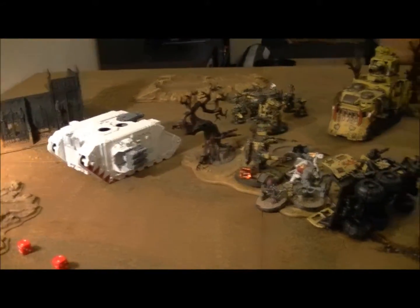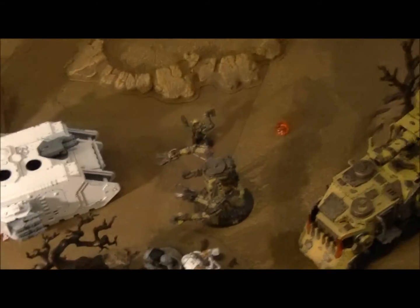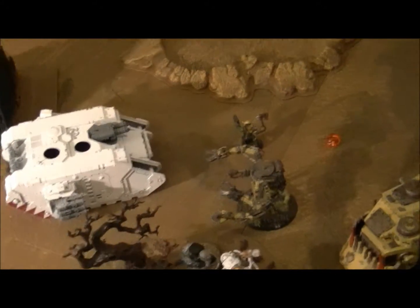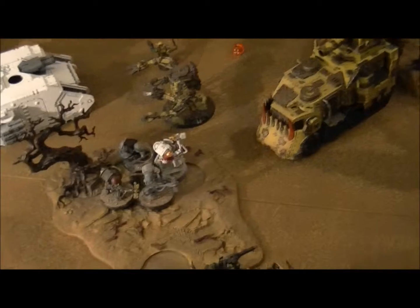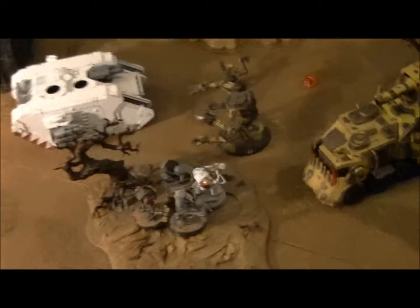Bottom of turn 5. He moved up his Land Raider, fired at my boys, and I went to ground gaining a 4+ cover save due to the Custom Force Field. He killed all but one boy who made his Leadership, so he's still standing. His Terminators killed the last Kan. The current score is 7 kill points to Henrik and 4 to me — he's actually in the lead after this massacre.